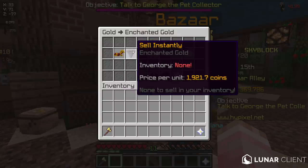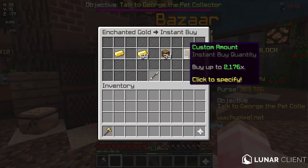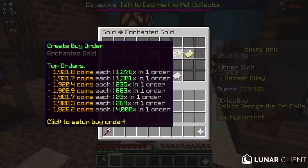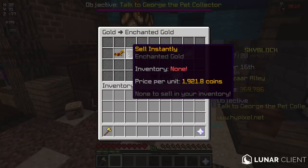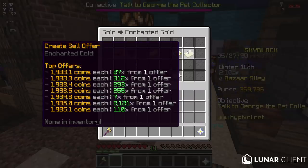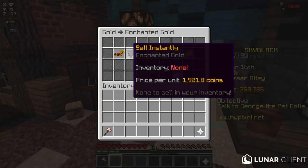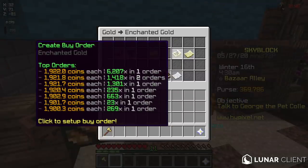Buy instantly and sell instantly are really simple - it tells you the price of things you're buying, you select the amount, either fill your inventory or do a custom amount. Sell instantly tells you the price you're selling at and whatever you have gets traded for coins. Buy orders and sell offers look complicated but they're super easy. A buy order is buying from the people who sell instantly, and a sell offer is selling to the people who buy instantly. Essentially if you use instant options you're paying extra for the convenience of doing it instantly - it's good if you have a messy inventory and want to sell quickly after a mining trip.